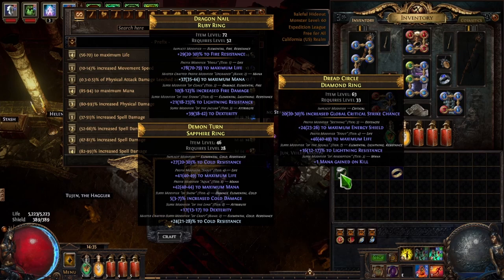You can change the value of the implicit modifier though — for example if it's at 20% and you wanted it at 30%, you could use Blessed Orbs until you hit 30%. That's something we'll go into in a different video — I'm actually going to make a video on crafting with orbs in the near future.